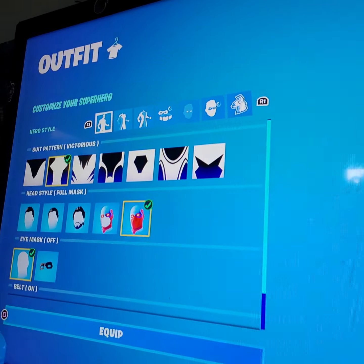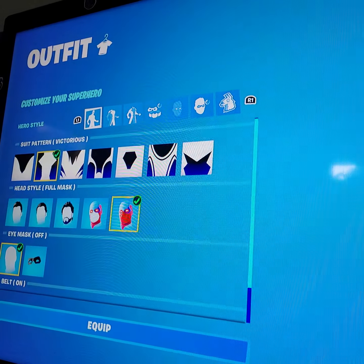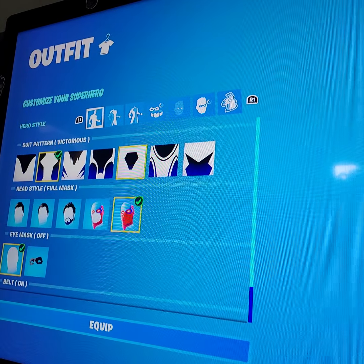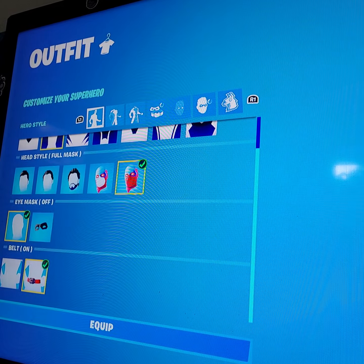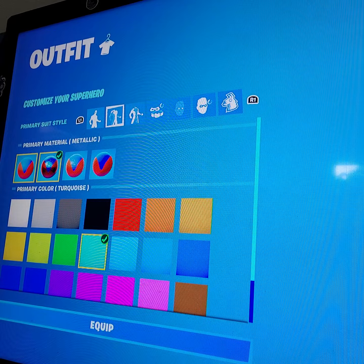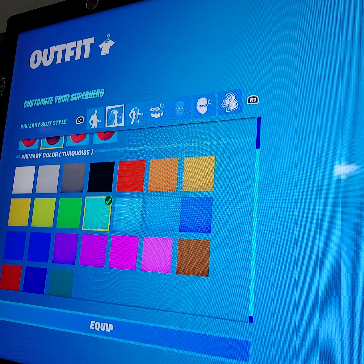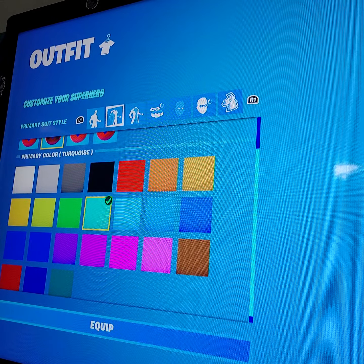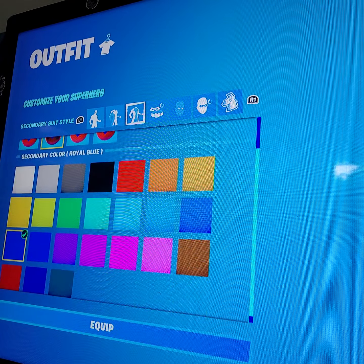I'm not really awake today, so yeah — put it on like this. Make sure those colors look like that. Here are the stripe settings and stuff like that. No mask — don't put the mask on. Put the belt on. We're going to the first part of it.